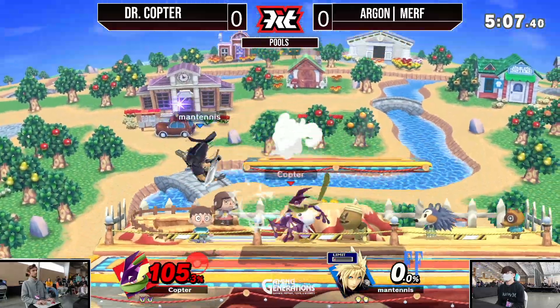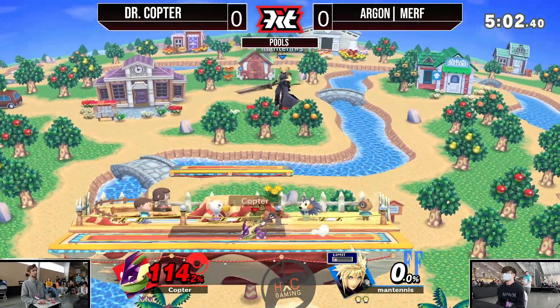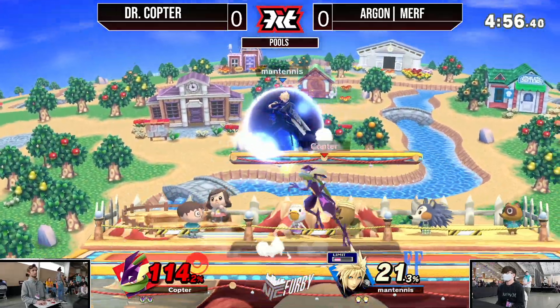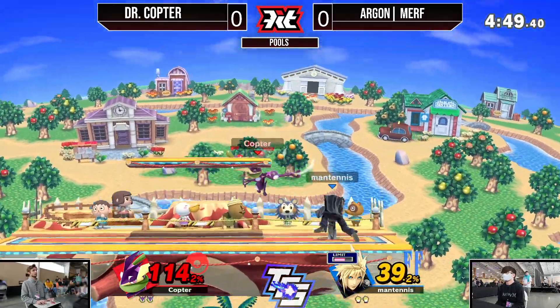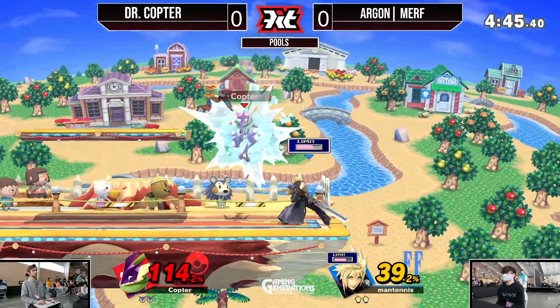Now Dr. Copter is just trying to create some space, slowly finding this opening with the Lander Shurikens. But sadly he's going to get dash attacked in the process and won't lose the stock. This could be the start of something huge, but he's not finding the second up air. Murph is struggling to get off this platform as a lot of damage gets racked up by Copter.